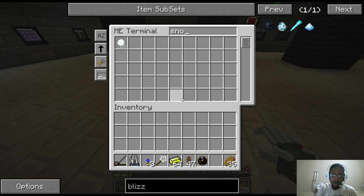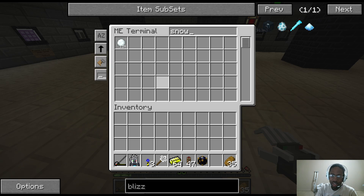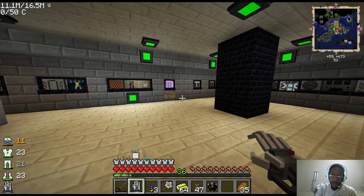Inside of our ME system we have our snowballs, which right now we have 12k. I'll show you how we got that here in a second, after I show you the actual system here.